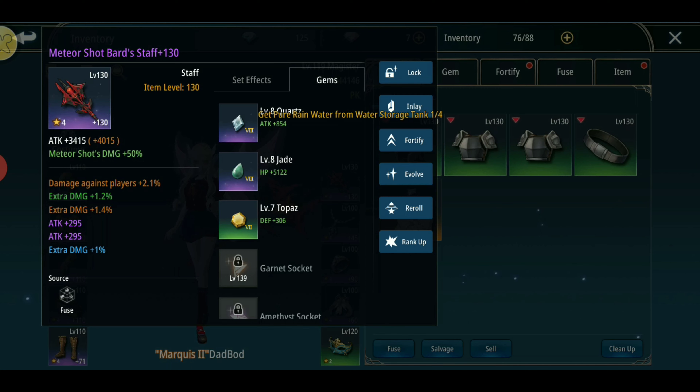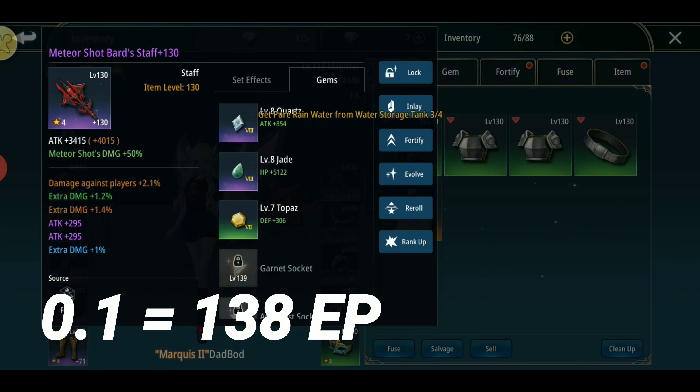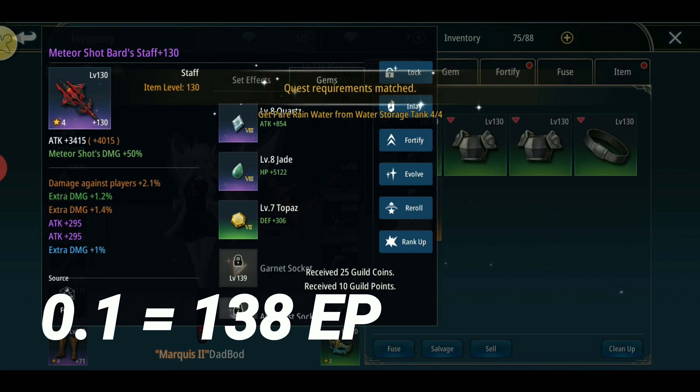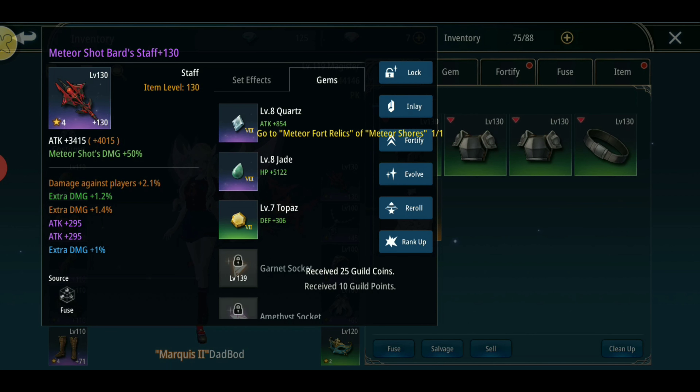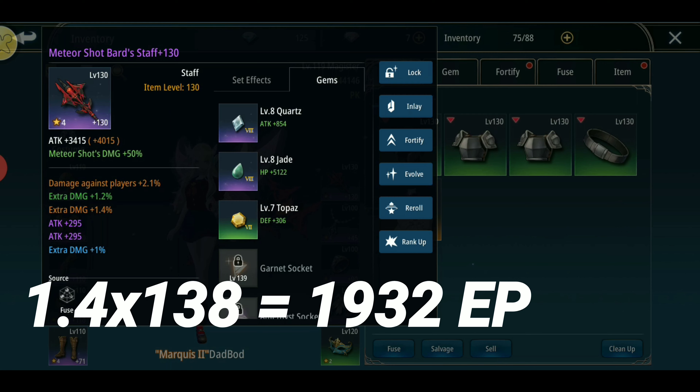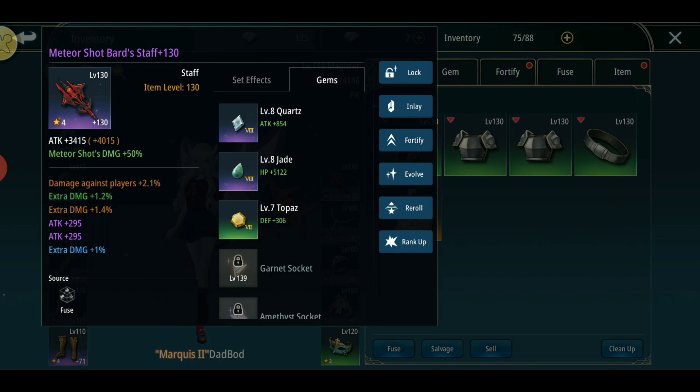We're on the weapon part now. The best stat for the weapon is extra damage. Per 0.1 of extra damage it's 138 EP, so 1.4 extra damage multiplied by 138 equals 1932 EP. That's the EP you will get for the orange extra damage stat.